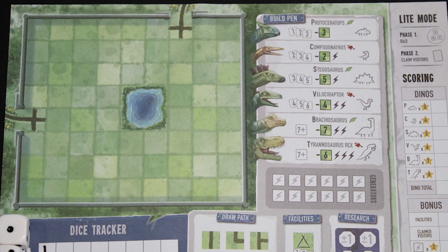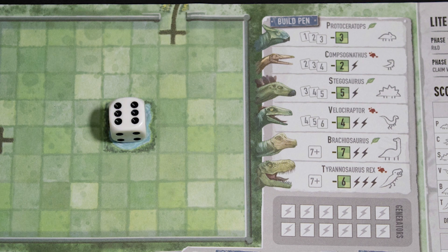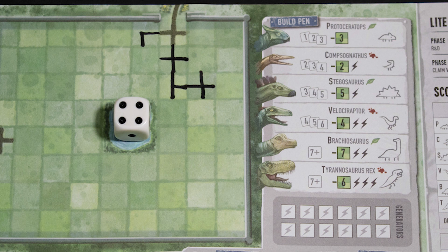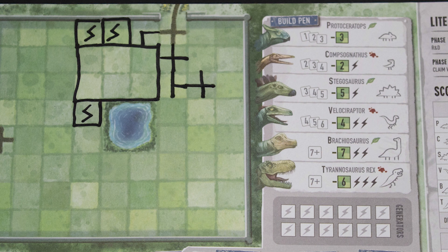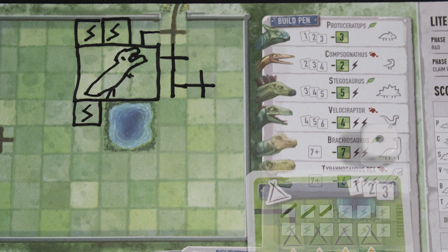Each turn there are three possible actions you can take, and you can only take them once each per turn: build paths, build pens, and build facilities. Paths cost a number of dice pips based on their shape — straight paths cost one, as do corners; T-junctions cost two; and crossroads cost three. You can spend multiple dice on the same action. Later on, if you want to change a path, it costs four to turn any path into a crossroads. To build a pen you need dice matching the values shown — note that the T-rex needs seven, which will require two dice. Draw the pen to the size required for the dinosaur, then add the required generators and mark those off. Generators will work for all adjacent pens. Finally, draw the best dinosaur you can.